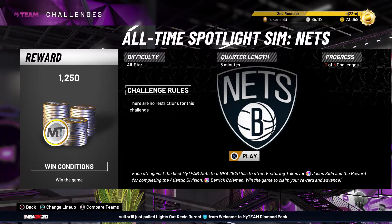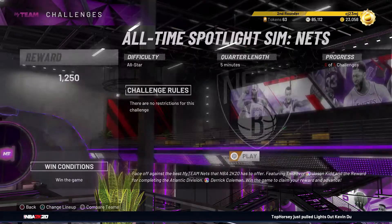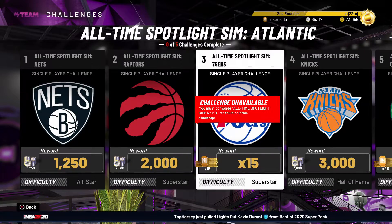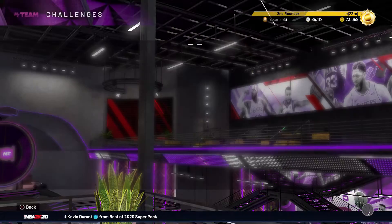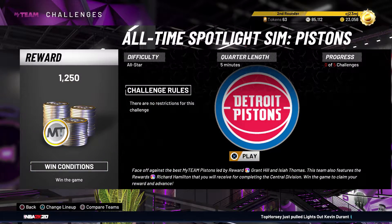So far, all we know is that the first game for each division has no restrictions and five-minute quarters. It's very possible that as you progress, the quarter length could change, as well as the restrictions, although the assumption is that they are going to remain consistent across the five challenges for each division, as the other Spotlight Sim challenges have done.